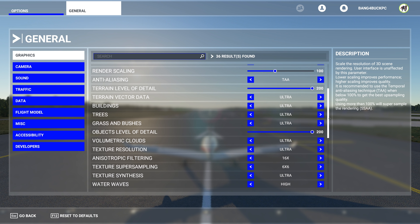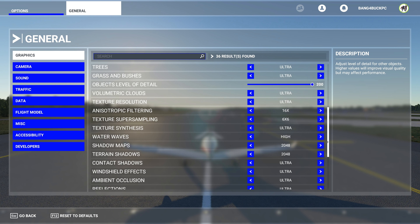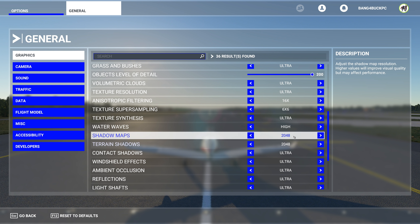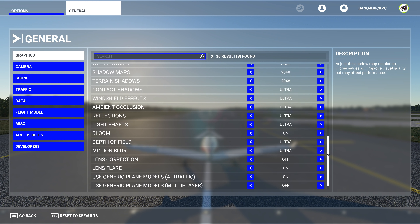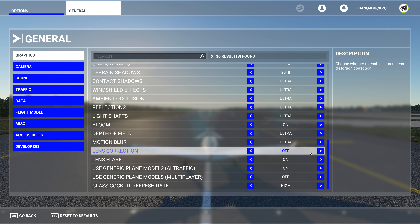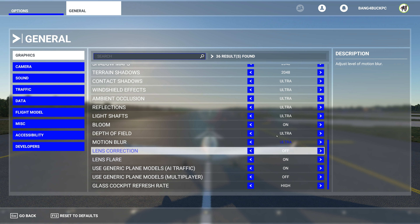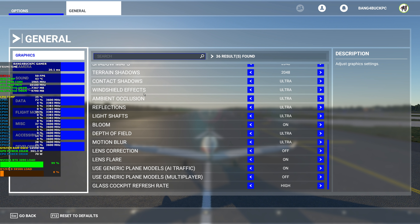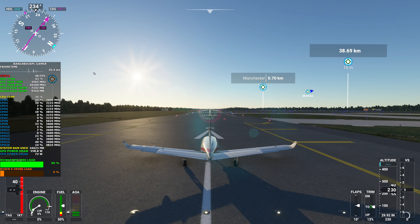The game is completely maxed out — I've gone beyond ultra settings with some of the sliders. Object level of detail is at 200 and even the terrain shadows are pushed to the maximum. You won't get this on the ultra preset; you have to go in and do it yourself. Lens correction is not necessary and there's just a multiplayer setting, so that's pretty much it for the settings.